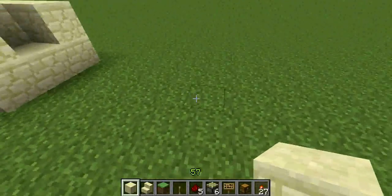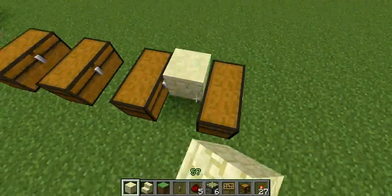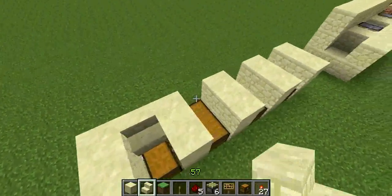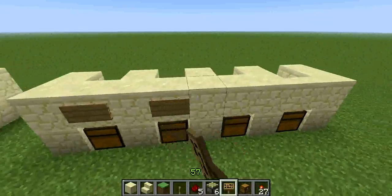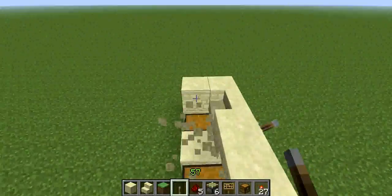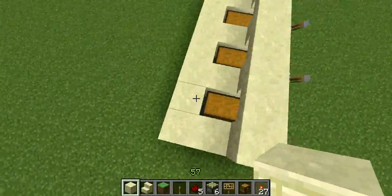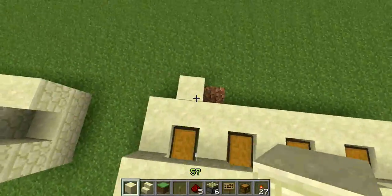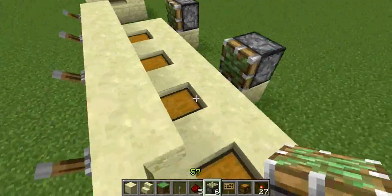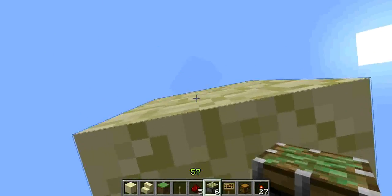Now for the more compact version: lay out your chests first, then put blocks in between, followed by stairs here, here, here and here. Add signs, then the levers. Take out these blocks, then build back with blocks like this. Put a block here, there, and just like that — sticky piston, sticky piston. Then build up like this, put a sticky piston there and a block here.